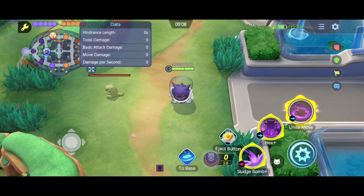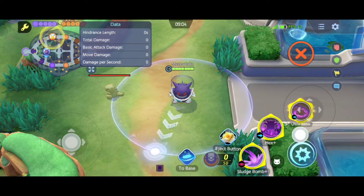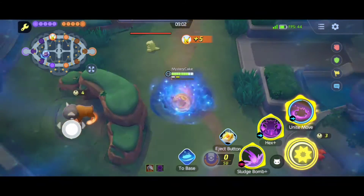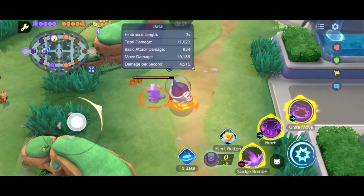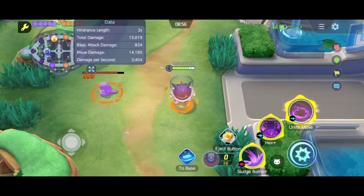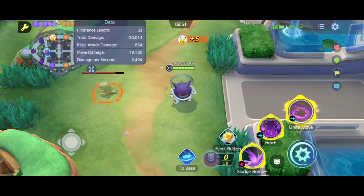I'm going to show you how to do that today, but first let me show you the wrong way. First I'm gonna use Unite and then charge up to my opponent, cast Unite again, and then do my Wombo Combo. That's not how you should properly use his Unite move.